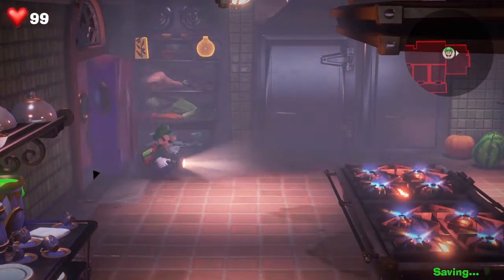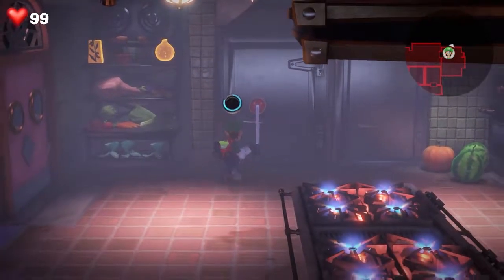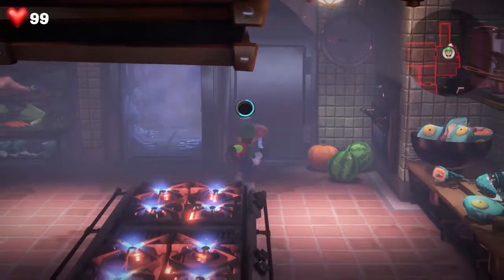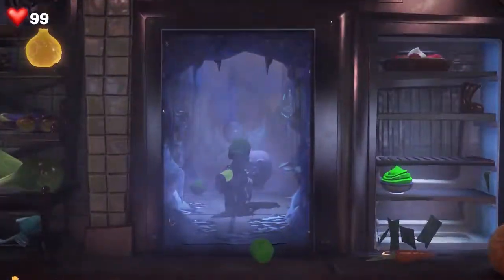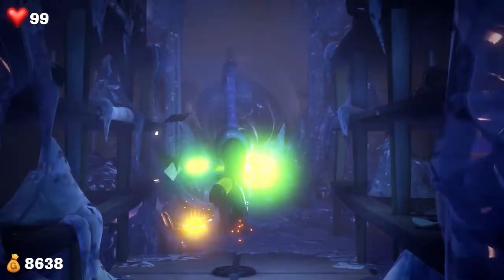Inside the kitchen, you're going to open this freezer using the plunger, and on the left side you're going to find a block of ice. You can suck it up, then use the stove in order to defrost the gem that's inside. Once you do that, you'll get all the gems — give yourself a round of applause.